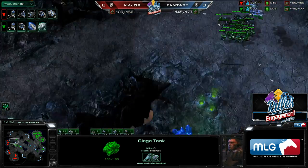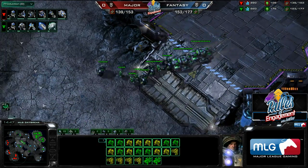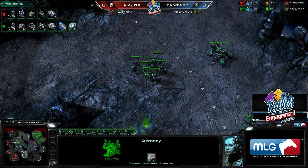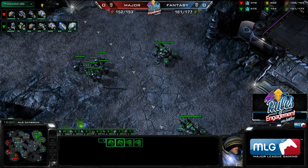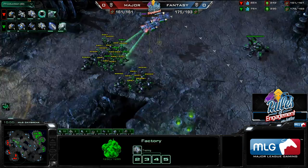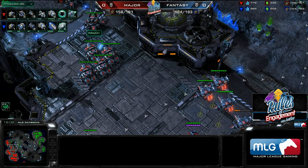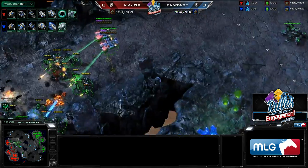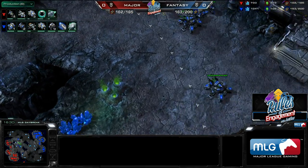Fantasy notices there's only one siege tank at one location — a little soft, but not super soft — so he waits for extra army to come in before punishing it. One of the best ways to reinforce the contain is not just piling more units into it, but forcing your opponent to pull units away from places they could attack from. Major's army was mostly gathered to break the contain, but Fantasy's attack over there strengthens the contain. It's not a massively favorable trade, but it's not a bad one either.